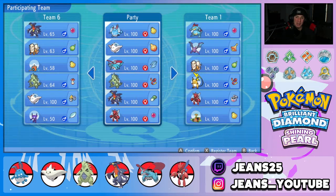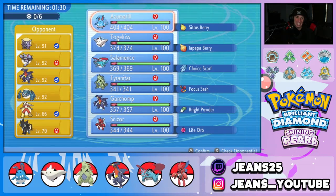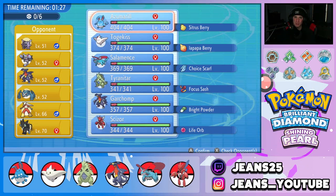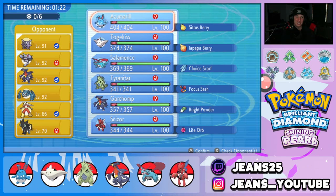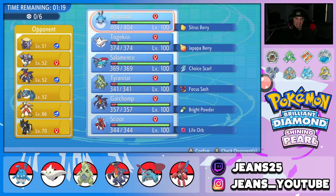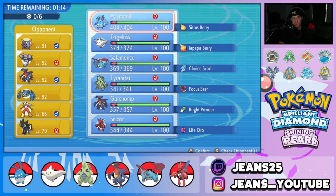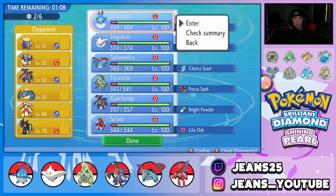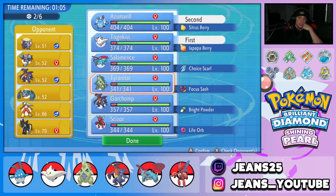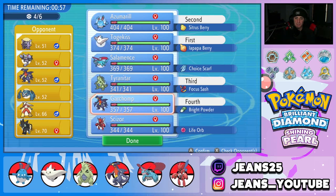Hopping into our first battle, my goal is to set up Azumarill and sweep. The opponent has Cloyster, Gliscor, Metagross, Garchomp, Blaziken, and Luxray. I need to watch out for Luxray — it might have Discharge which could be a problem. I'm going to lead Togekiss and Azumarill, with Tyranitar and Garchomp in the back. I also considered Salamence since it can do a lot of work with the Choice Scarf, outspeeding Garchomp and potentially Flamethrowing Metagross.